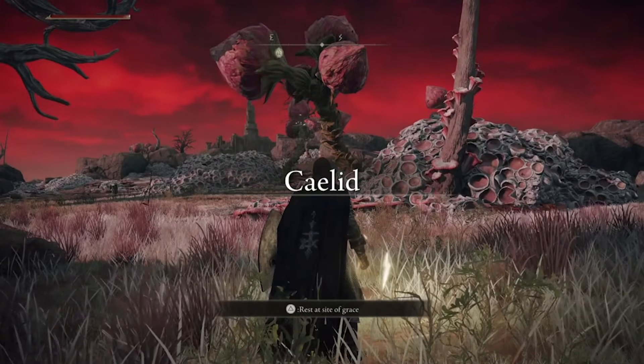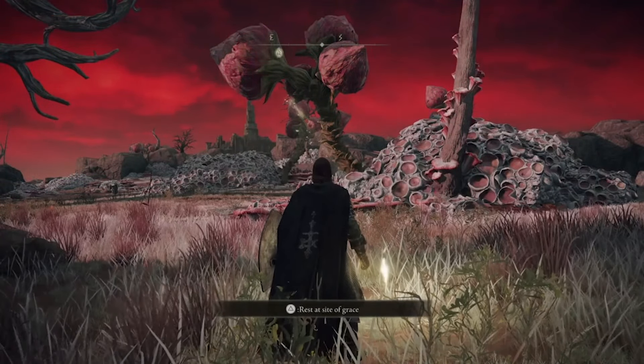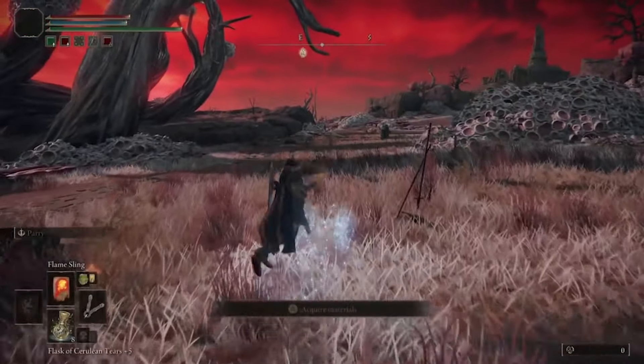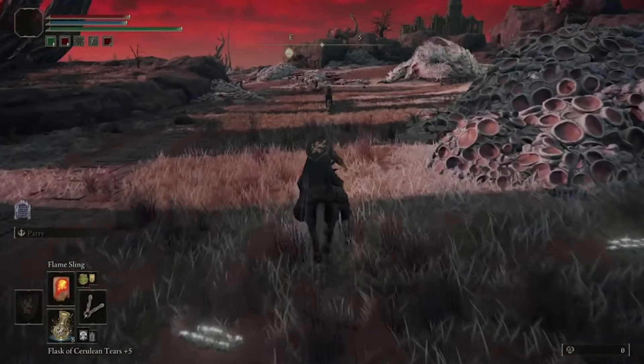Welcome to the Ogles channel. Thanks for watching today. Let's talk about how to defeat the Decaying Ekzykes — I'm probably pronouncing it horribly wrong — but this dragon in Elden Ring is one of the first dragons in the open world that you can't just completely cheese by poisoning with poison mist from behind.